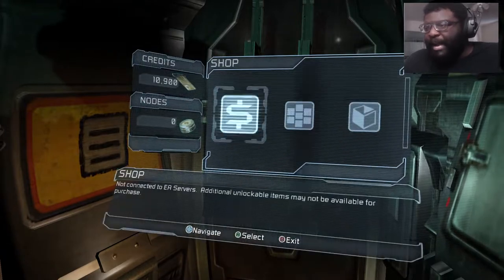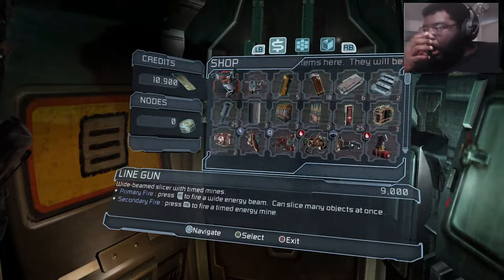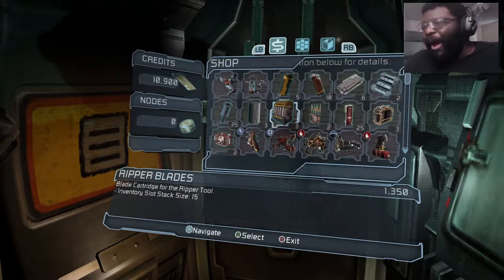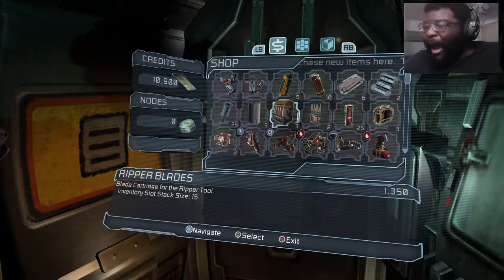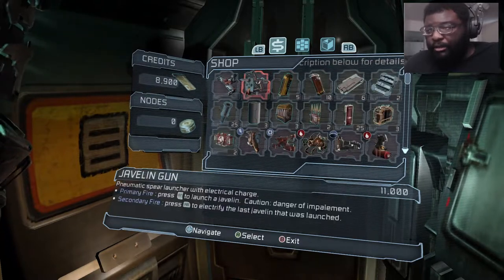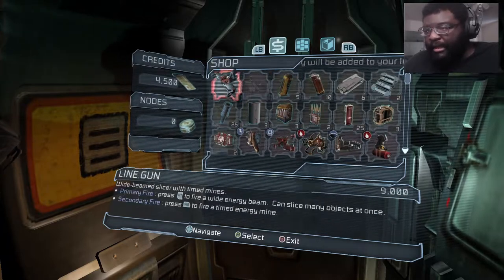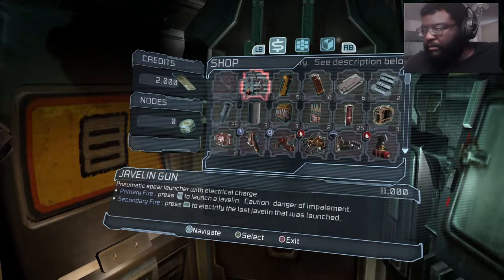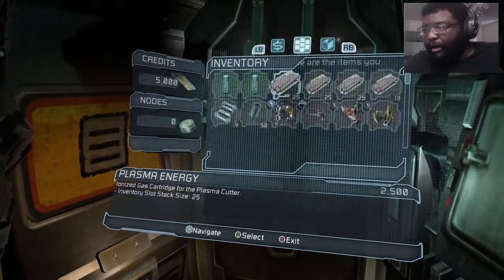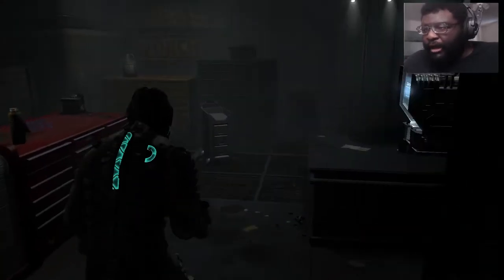What's the store going to show me this time? Additional unlockable items may not be available for purchase — oh, that's what that is. Detonator mines — I don't even need to buy these. I'm not going to buy any of those and we'll see what happens. Rivet bolts, seeker shells, javelin gun, line gun. I think I have plenty of plasma energy, but I'll get some line gun ammo.